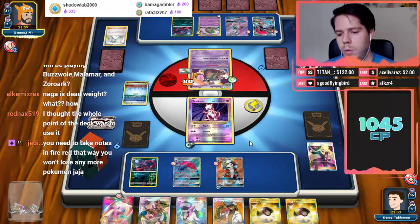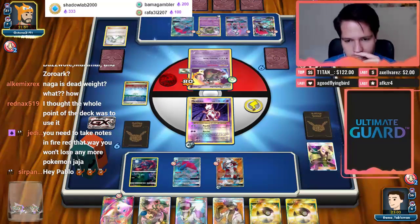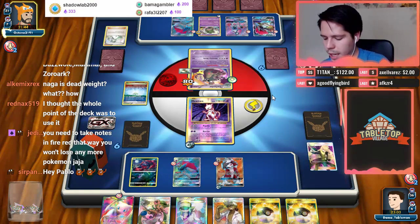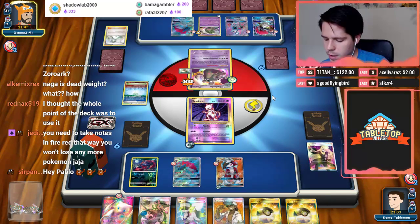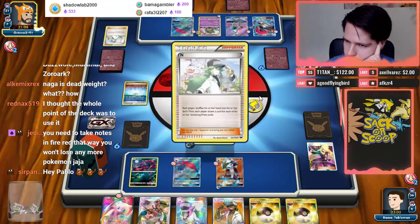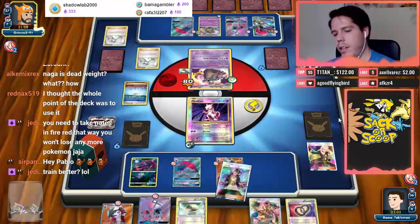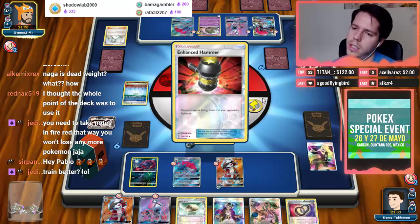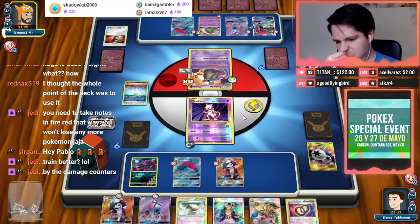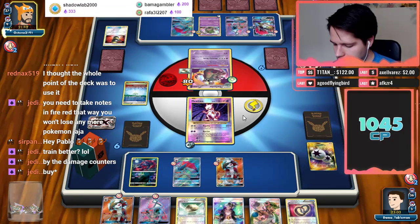You need to take notes — if I read the field you won't lose any more Pokemon. How could I have avoided losing that Pokemon? I don't think I could have. It's part of the game, and I did make the game slightly more difficult by raising the level. With a Choice Band, Mewtwo is still out of range — that's the second consecutive end from our opponent. I definitely need to grind more.